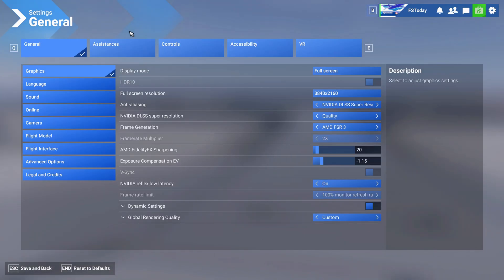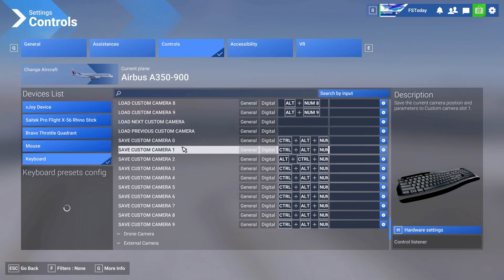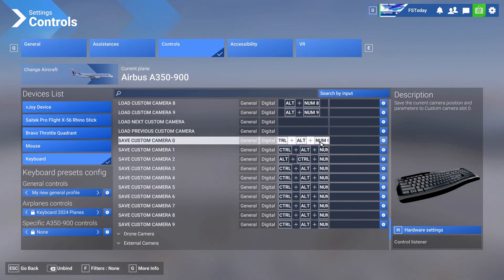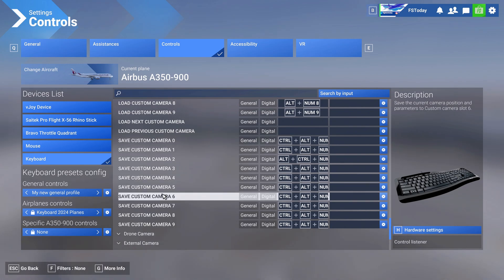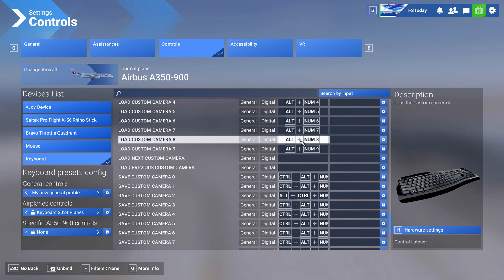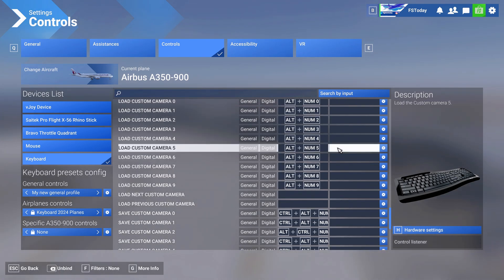First critical step: head to Controls, then Keyboard Camera. Here's what 90% of pilots miss — separate your save and load keys. Use Control plus Alt plus the number for saving, and Alt plus number for loading. Because overlapping binds will sabotage you mid-flight.